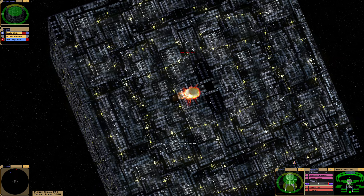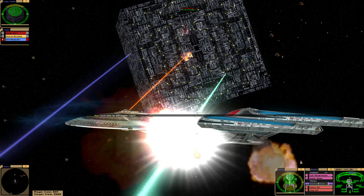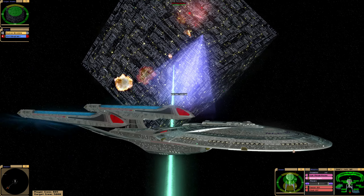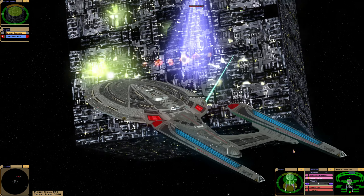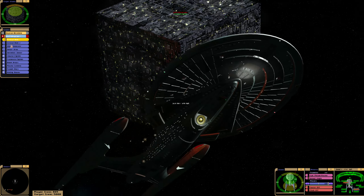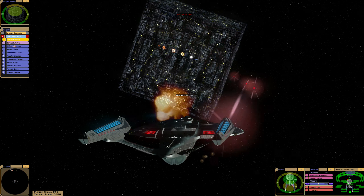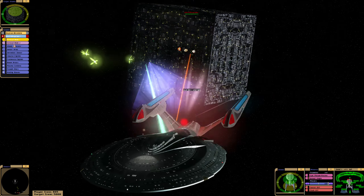This is a nice looking Borg cube, to be honest — very high quality. There we are, phase plasma torpedoes. I have it on spread, I'll change it to single. I prefer single fire to be honest. We keep changing the vectors of their shields so we can't attack one side. Let me see if I can attack some of their subsystems — that's the cortical node. Seems to be in the middle, so I won't be able to get it. I think we will just have to whittle down their shields, sending quantums and phase plasma torpedoes alike.